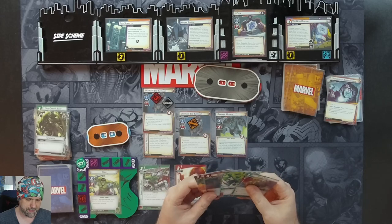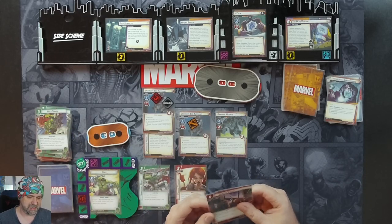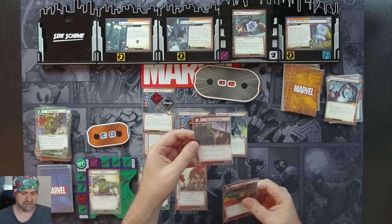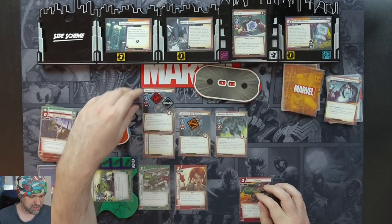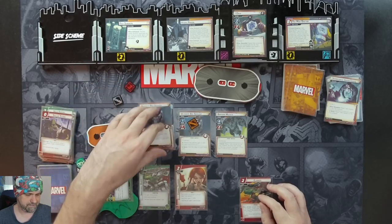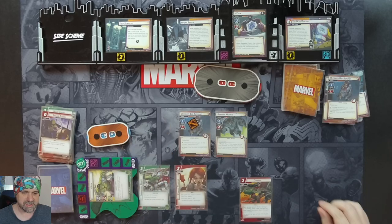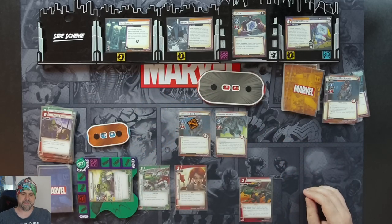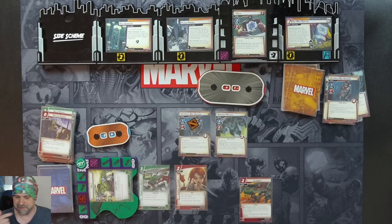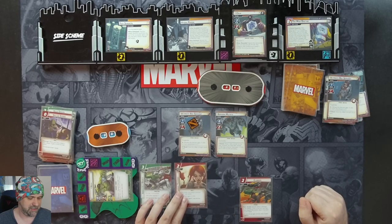We're going to flip up to Hulk. We're going to spend three resources for Hulk Smash, which is going to be 14 damage with overkill. But we'll also add a skilled strike to give us plus two, so we're hitting for 16 onto the ultimate bio servant. He's going to soak three, and the rest is going to splash over onto Zola, which is going to be enough to knock him out. Hulk's the strongest one there is — smashed Zola, even despite the situation we were facing. Hopefully I didn't make any mistakes there — I'll point them out if I did in the description below.